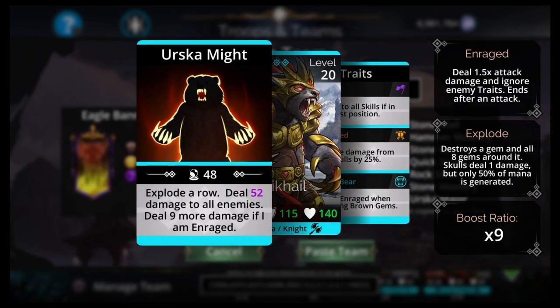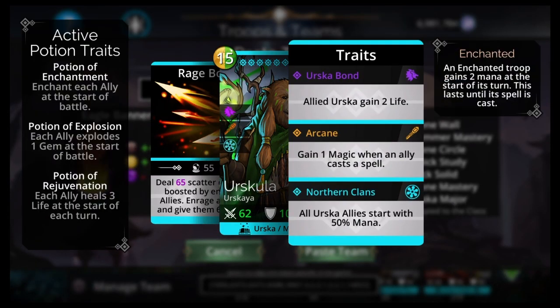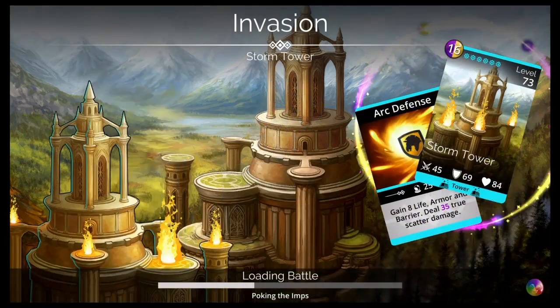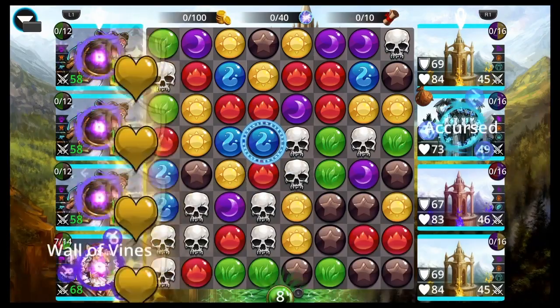Urskula is a really good choice this week for this event, this weekend, because it has that 50% start for Urska. And a lot of things here are Urska — at least the good stuff. I think the restriction is Urska, so yeah, Urskula is a really good choice. But it is a legendary, so here's the second team with no mythic, no legendary.